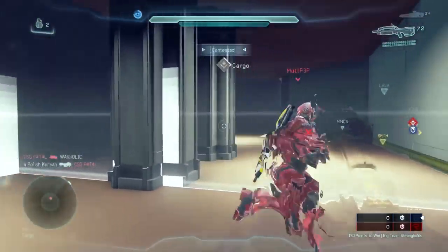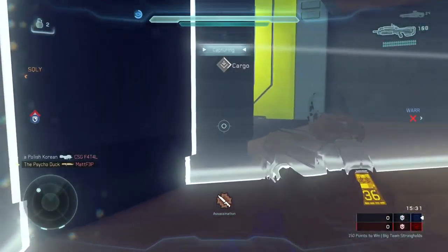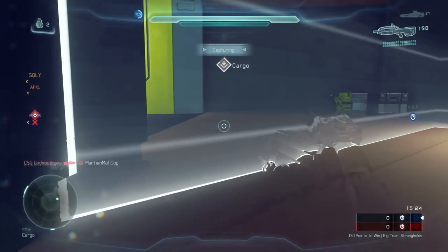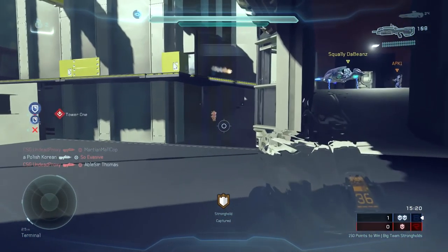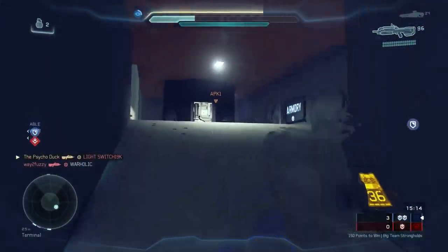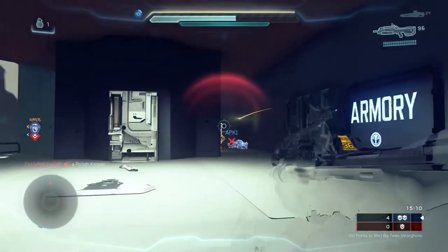Guillotine houses a questionable vehicle set and sports a few areas which are still rough around the edges, but still provides an excellent BTB experience overall. The map really is a testament to the power of Halo 5's Forge. I'd love to hear about your experiences with this reimagining of the classic Headlong in the BTB feedback thread on ForgeHub. Stay tuned for more coverage of these maps and Halo 5's Forge, and I'll see you next time.